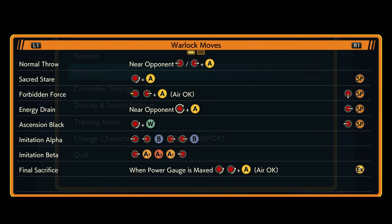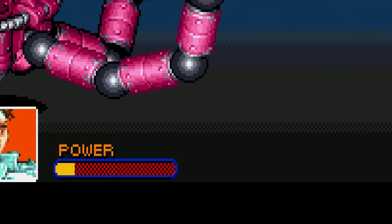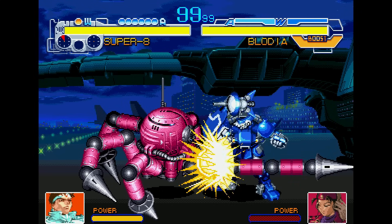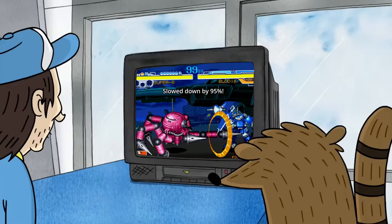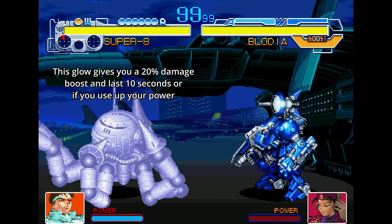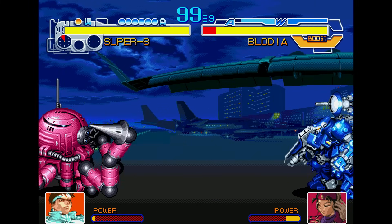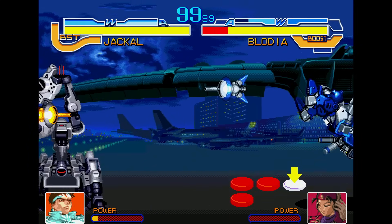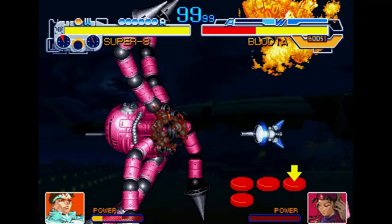The special attacks, however, do chip damage. These input combinations are all mecha-specific and offer more utility, ranging from keep-away options to combo extensions. The last form of offense comes through your power meter, which is gained by landing attacks on your opponent. Once this meter is full, your power bar starts flashing. The power meter allows you to perform one of two attacks — the first being your giga crush, generally used as a reversal to get an opponent off of you.